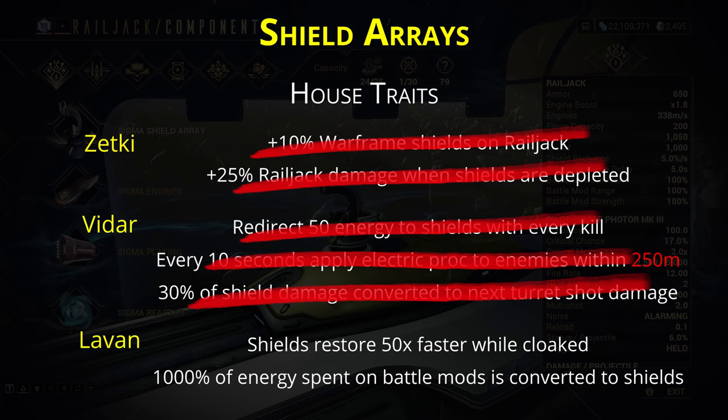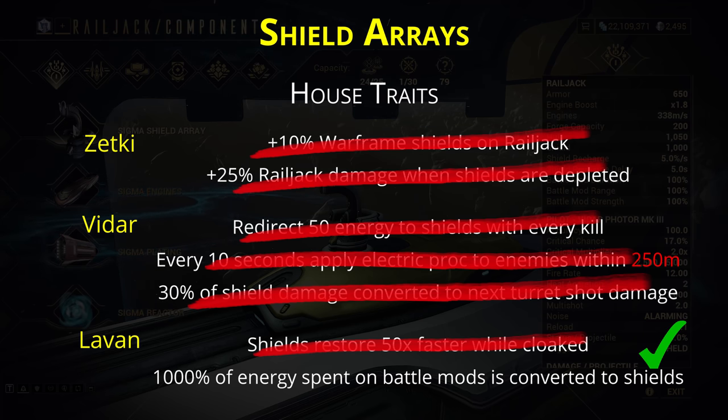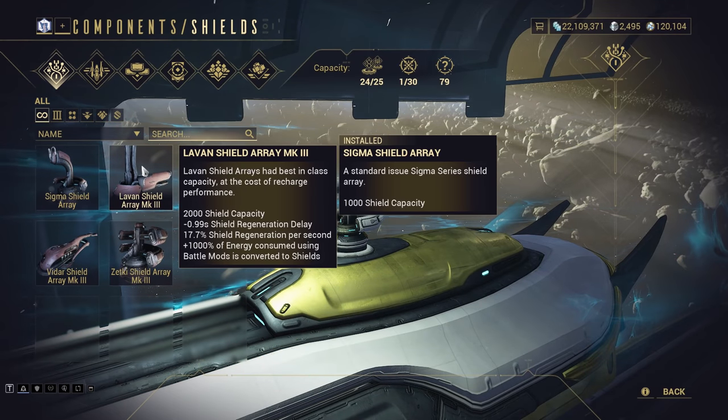Lastly, Levan offers two options for perks. The first has shields replenished faster whilst cloaked, which is pointless — if you're cloaked you're going to fully regenerate your shields anyway. The second option grants shields equal to 10 times the energy spent on battle mods. This acts exactly like the Auger mods, giving shields and overshields to your Railjack, just like Auger mods give shields and overshields to your Warframe when you cast abilities. Because it's energy-based, this doesn't work for Lavos and Hildryn since neither have any energy to spend. But for everyone else, a single cast of Seeker Volley will restore over 1000 shields instantly to your Railjack, even with maxed battle mod efficiency. Out of these, the best choice would be to grab the Levan shield with the energy-to-shield perk. The loss of rapid recharging on Levan is made up by the regeneration from using abilities, especially as the only source of overshields.